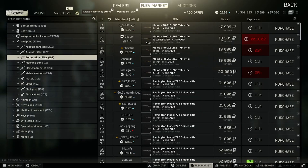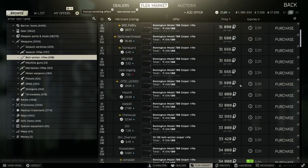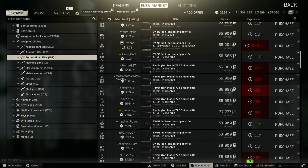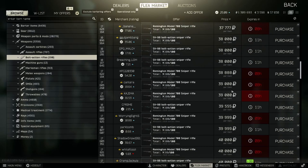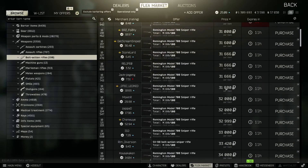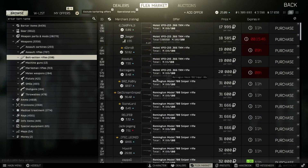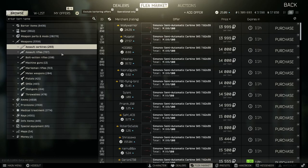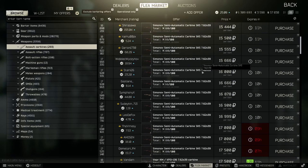Heading into the bolt action rifles, M700s are right around 30k. Somebody just listed one with the scope - they didn't take it off, they didn't care - so that's free money in the bank for us. We're going to be doing this for all weapons. With experience and time you'll understand that certain attachments on weapons typically lead to more money, and knowing what those attachments look like from the preview screen is super important.